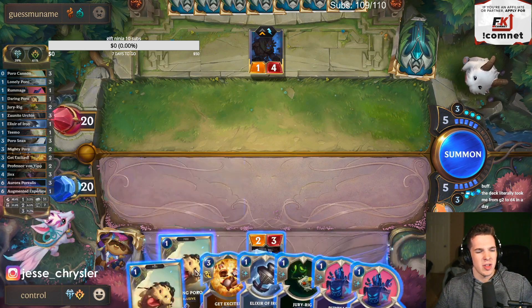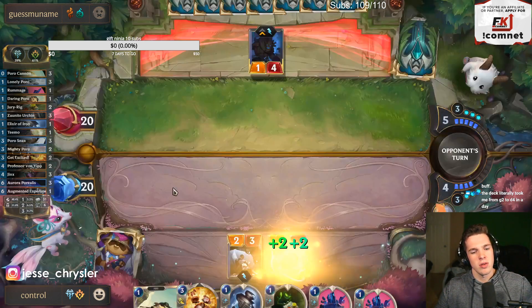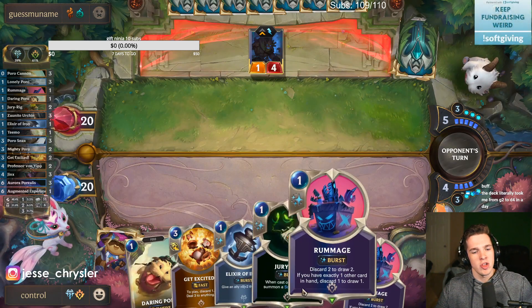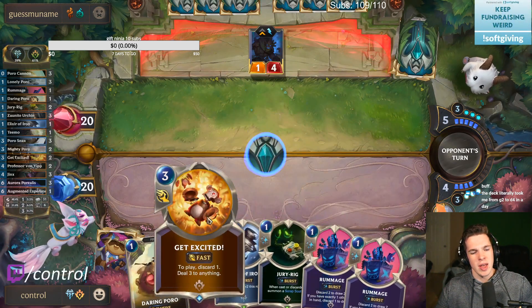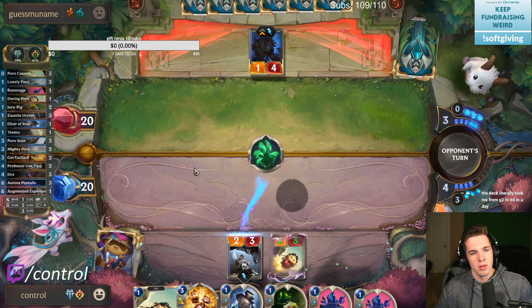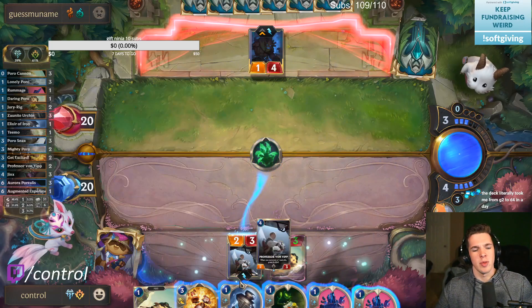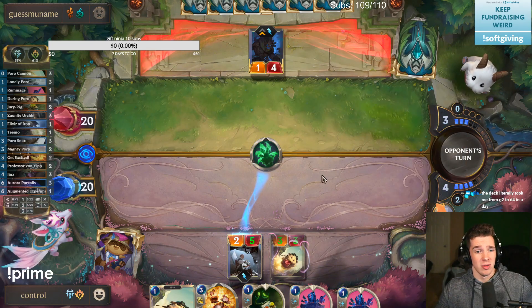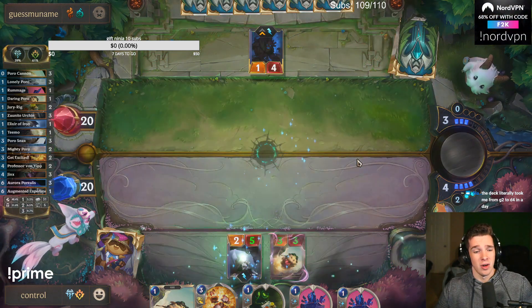I don't think I would ever rummage here. I should take my actions playing these here just so I can guarantee to get the buff. I think I would rummage and lose maybe like a rummage and a Jury Rig — keep the Get Excited, potentially. Oh, thank god he played Grasp. Elixir of Iron coming in clutch, boys. That's what I'm talking about — he is not happy about that at all. Five mana to do one damage to my card — actually so sad for him.